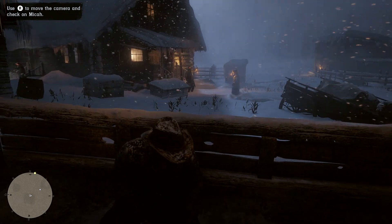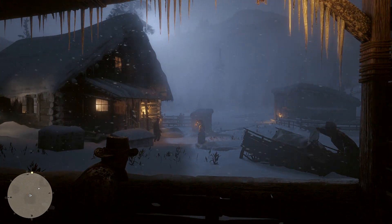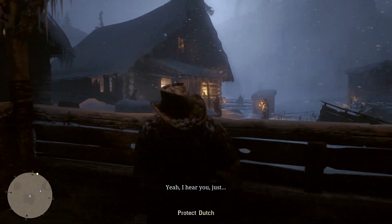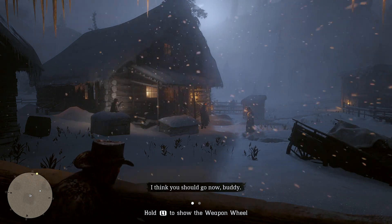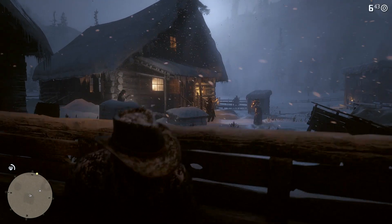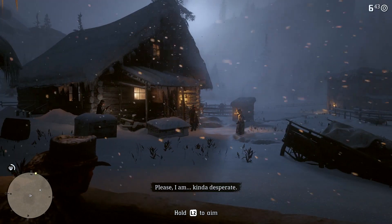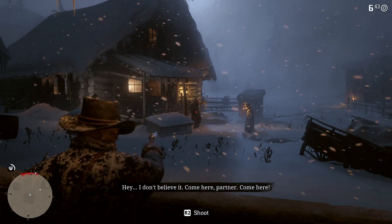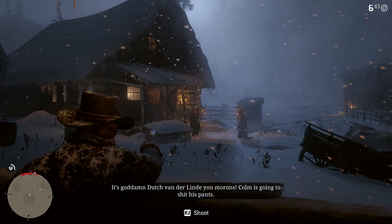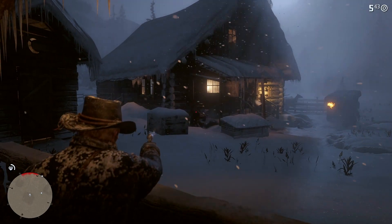Micah signals there's a corpse in the wagon — a body in the wagon. Things get tense. I hold L1 to show the weapon wheel. Dutch is doing the talking when suddenly one of the gang members is recognized: 'It's goddamn Dutch Van der Linde, you morons! Colm is gonna...' A gunfight breaks out. I take cover using R1 and start shooting — there's someone over the window, and someone by the outhouse.